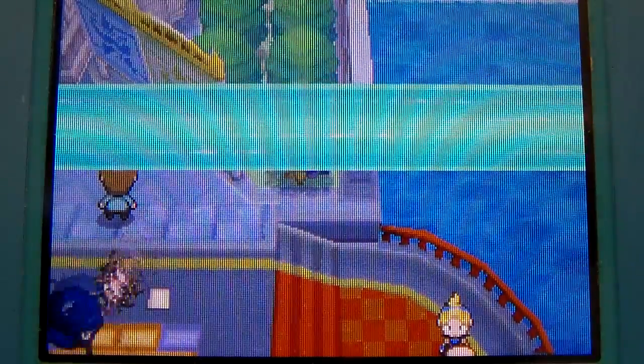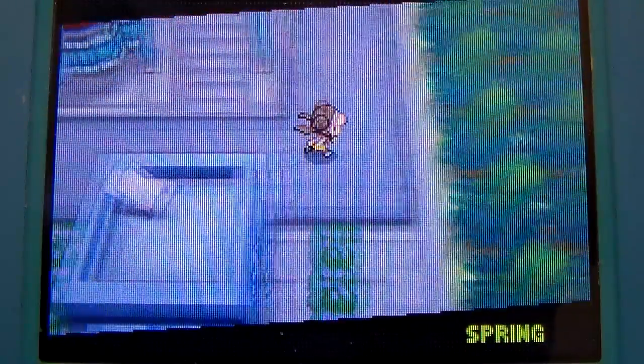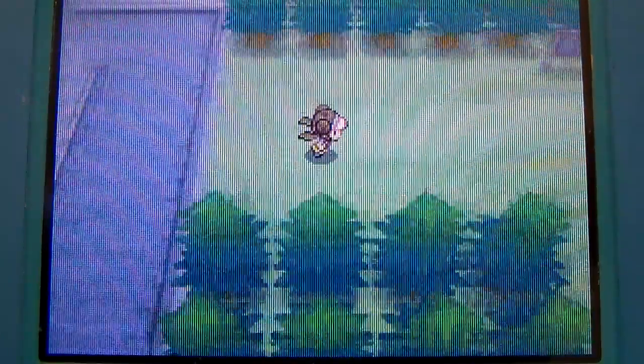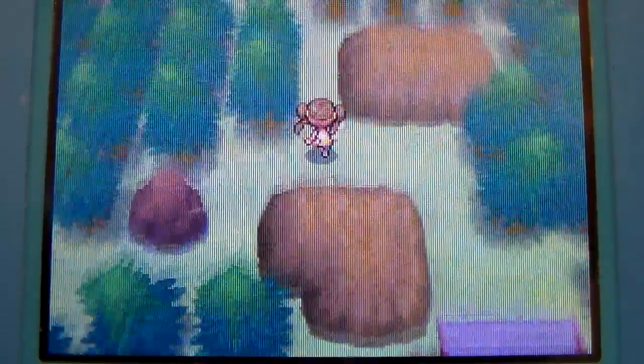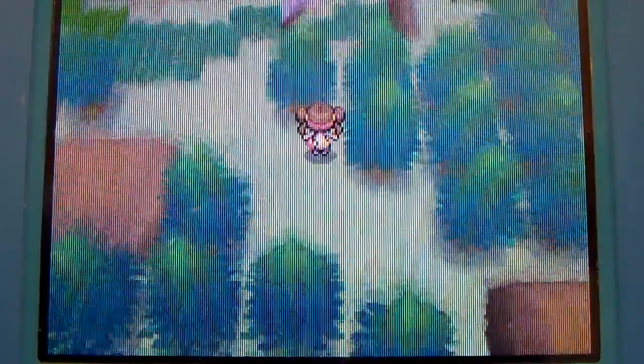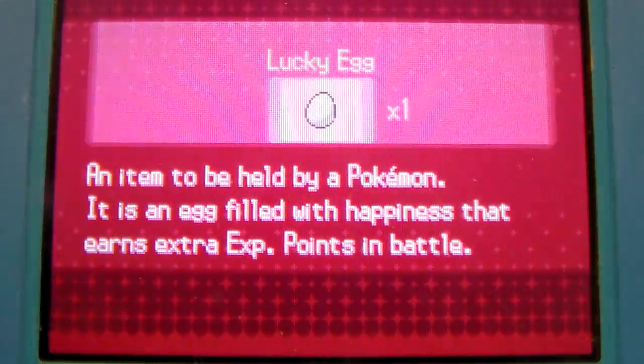I'm gonna go ahead and fly over to the Giant Chasm for our next glitch. I only found a couple of glitches, but in Humilau City there's a few really good Easter eggs that I've noticed. I'll just call them Easter eggs — I'm not positive they are Easter eggs, but I just find some of them really cool if they added it in the game.